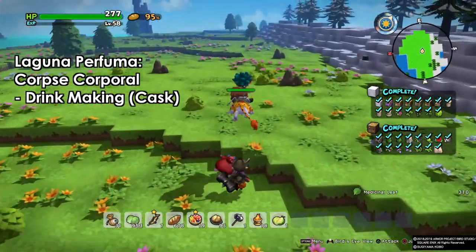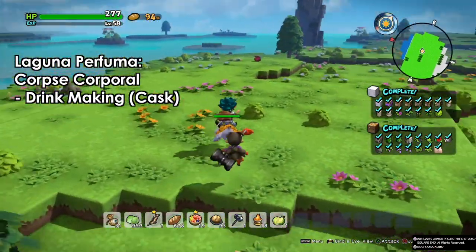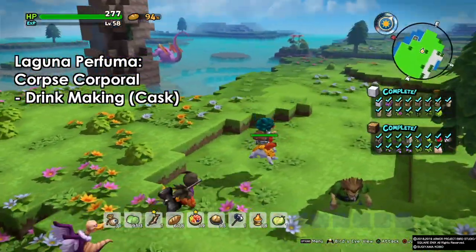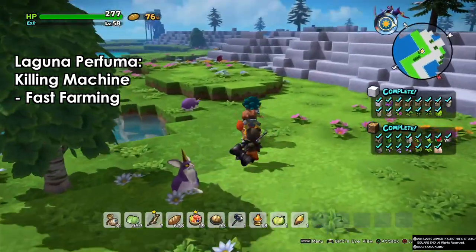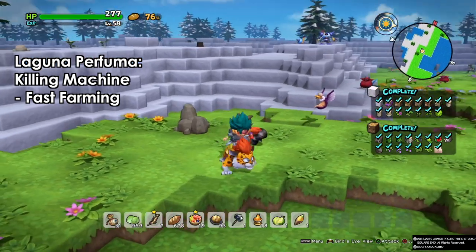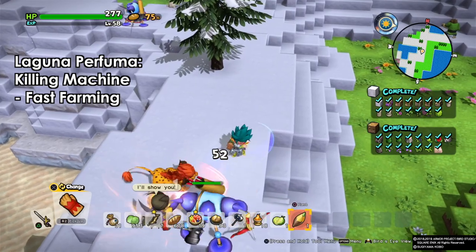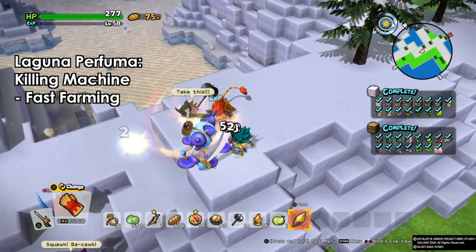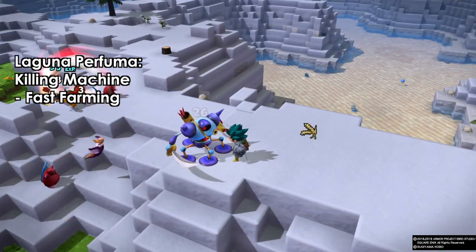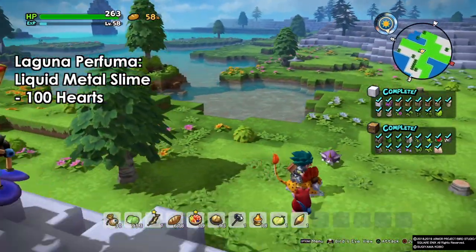On Laguna Perfuma we'll find the corpse corporal — similar to the walking corpse. These guys will make drinks with the cask. You can choose any one of the three types I showed, whichever color you like. Next we have the killing machines — plenty of these, always found over the whitey snowy hills. Kill one and you'll have more chances to befriend them; they're actually easier to befriend compared to the hunter mech. Pick up one of these guys — they are very helpful with farming as well.